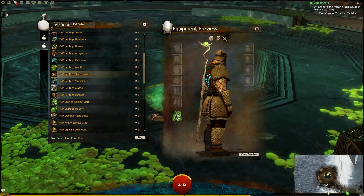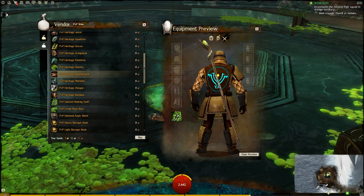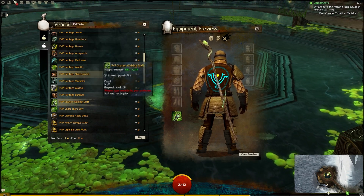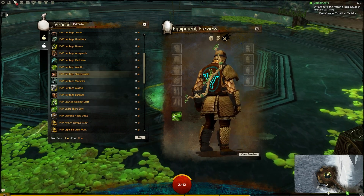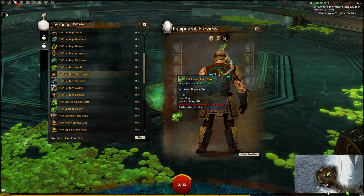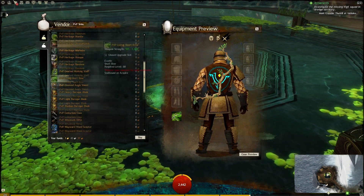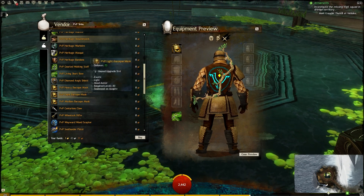This is the Gnarled Walking Staff — the staff skin you get. There's also a PvE version of it. This is the Living Shortbow — it looks like a big stick with some leaves on it. I can see Sylvari liking that, or maybe the Sylvari would hate that — I'm thinking that's like some sort of weird form of cannibalism, but not with eating.